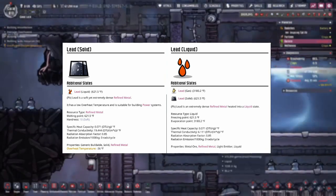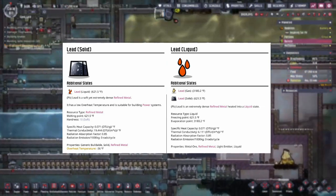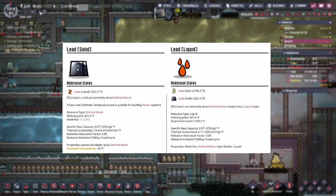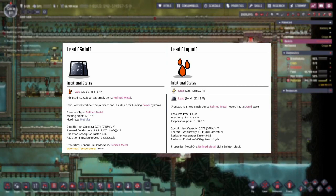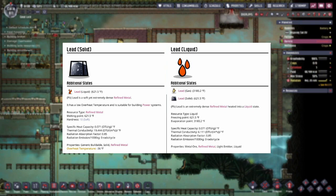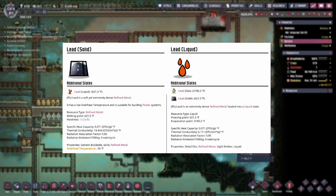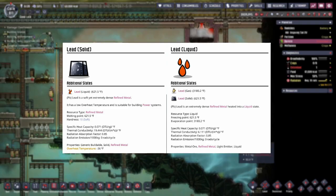Next up is lead. It has the lowest melting point by far of all common metals at 621.5, an evaporation point of 3,180.2, and a freezing point of 621.5. It has the second lowest hardness at 10, the absolute lowest specific heat capacity at 0.071, and the lowest thermal conductivity of refined metals at 19.444. It has the highest radiation absorption at 0.85, zero radiation emission, zero decor, and a minus 36 to overheat. With its low melting point, overheat debuff, and low thermal conductivity, its best use is blocking radiation.